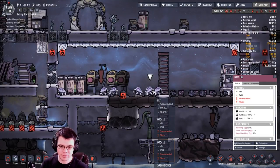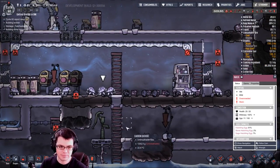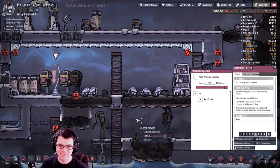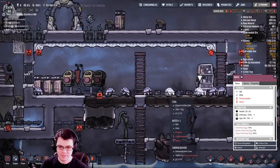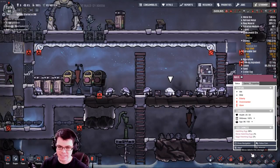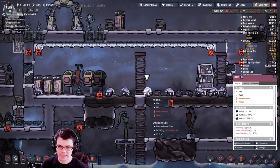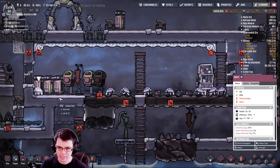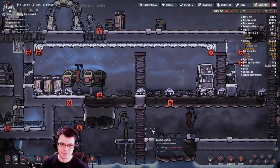Look at how many there are — holy moly. Now it's overcrowded. How many do I have inside? Nine — that's a few too many. I can attack the old ones to remove them. There are some old hatches in there, so I'll get rid of those and turn them into food.